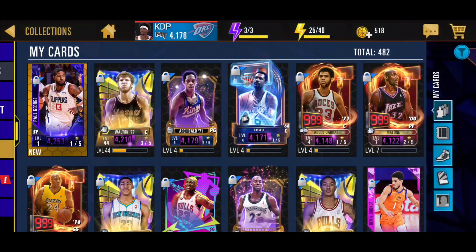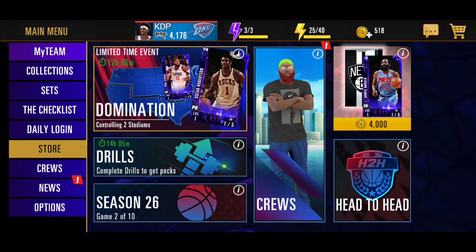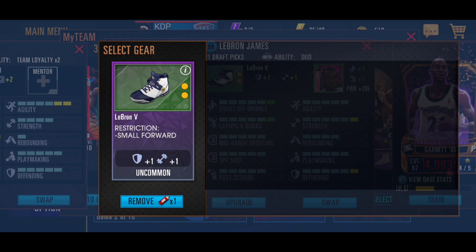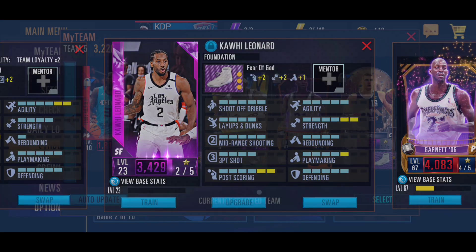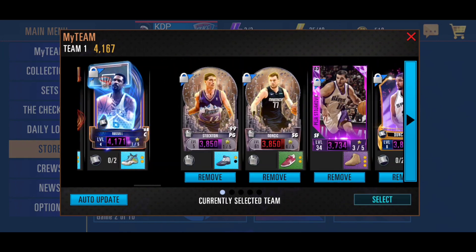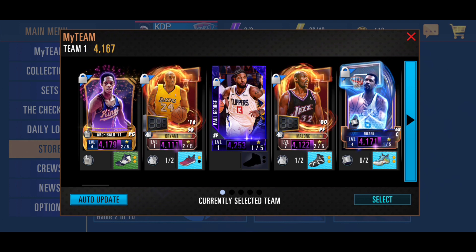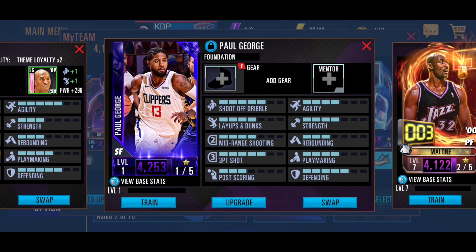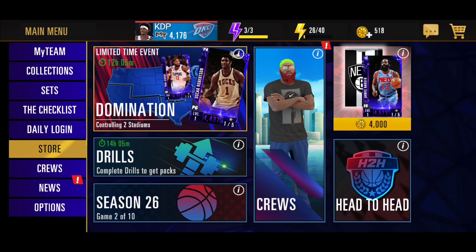Since Paul George is on the cover, that's actually a really good pull. He's about 500 power higher than all my other small forward cards and is currently my highest card on the team, even without a mentor. We went ahead and swapped him into our lineup. That's basically the end of the video — let me know how much you guys grinded domination and what cards you got. We also have a Kawhi shoe for him. Drop a like, subscribe if you're new, and peace out.